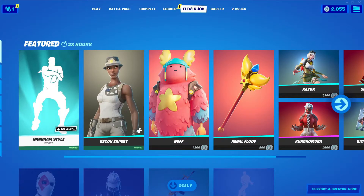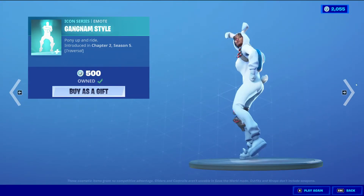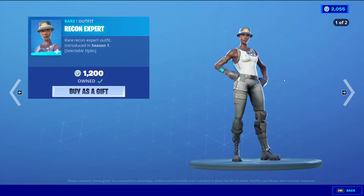So now we're going to go into the skins. First up, Gatron Style, Icon Series, Emote, 500 V-Bucks — and it's also Traversal. Then we have Recon Expert, Rare Outfit, Season 1, Selectable Styles as well. The default style which has the hat on, and then the secondary style which has no hat.